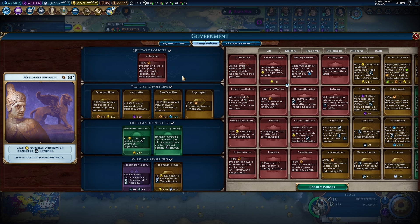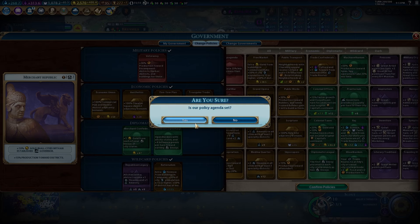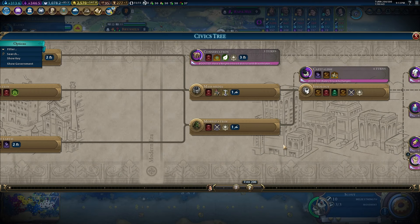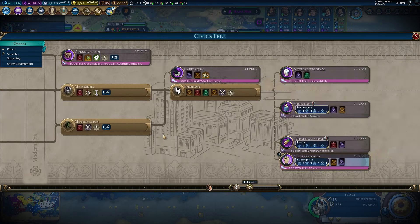I'll go Veterancy just in case we need to develop any harbor buildings. We just finished Alhambra — wait, Huey Teocalli — so the wonder card can come out. I'm going for the extra science since any extra science is helpful. We're about to hit Class Struggle and we're going to get the best policy card in the game for us: Collectivization. We'll hold off on that for a second.